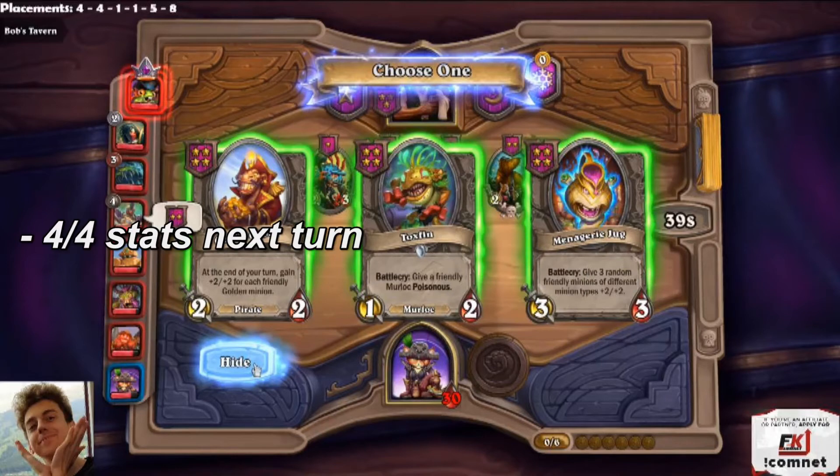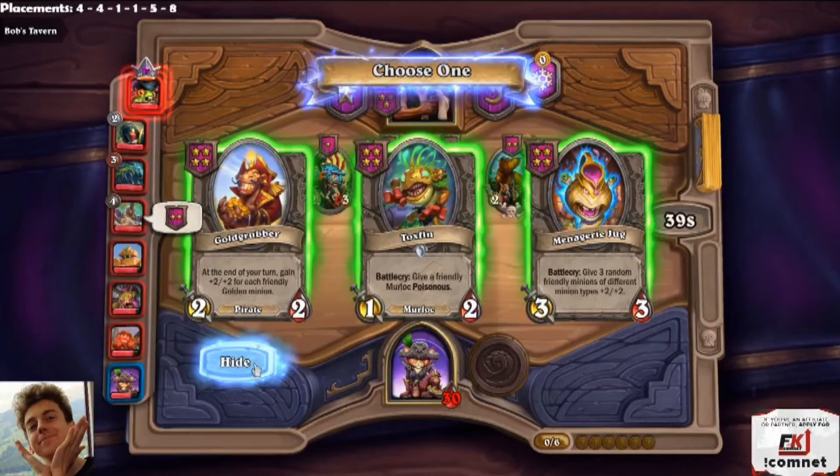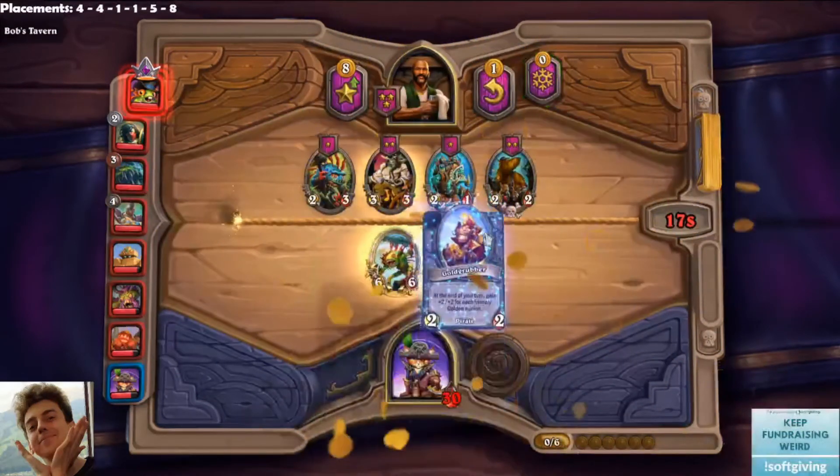But if you look at Goldgrubber, it's only a 4-attack for our next round because it gets +2/+2. But it keeps on scaling, just like Iron Sensei — the only difference is it scales on its own. We don't need to have a Mech. It's going to grow into one big unit, and the more golden units we get, in 4 turns we're guaranteed another golden unit, so it gets +4/+4 a round. If we hit a triple on Goldgrubber it's going to scale twice as fast. So the expected value for Goldgrubber: you'll probably lose next fight because it's not much tempo, but in a couple fights it's going to grow out of control and keep improving. Easy Goldgrubber pick.